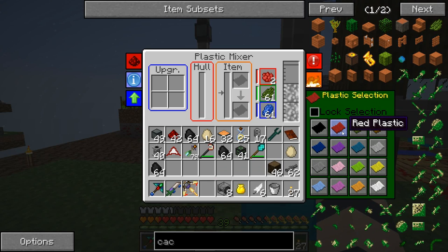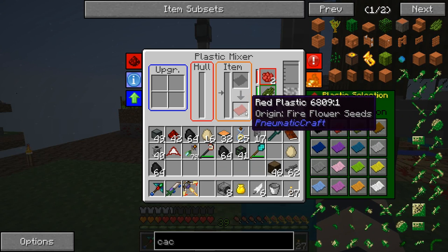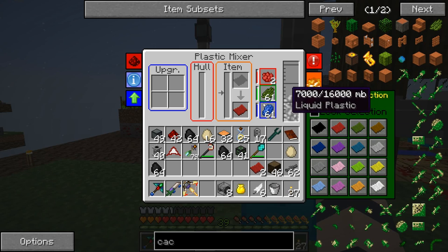Let's make our selection again — red. Oh, was this here all the time? I didn't see that. They simplified this a lot — this liquid plastic actually used to change color. It would become red when you added red dye. Now you just choose what you want. That makes it so much easier.